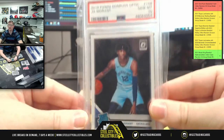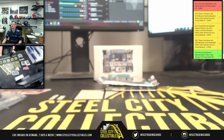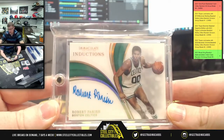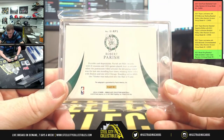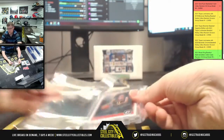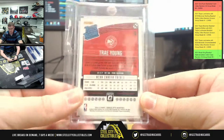From box two: a Gem Mint 10 2019 Donruss Optic Rated Rookie — Ja Morant. Our first Gem Mint of the break. Next, an Immaculate Collection Inductions card — Robert Parish, numbered 97/99, from 2018-19 Immaculate Collection. And lastly, a Rated Rookie Donruss Optic — Trae Young, 2018-19 Donruss Optic Rated Rookie Trae Young.